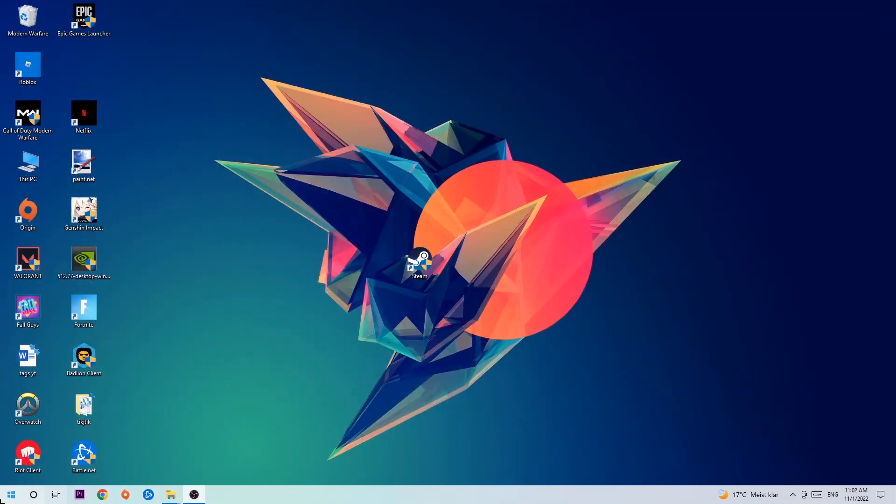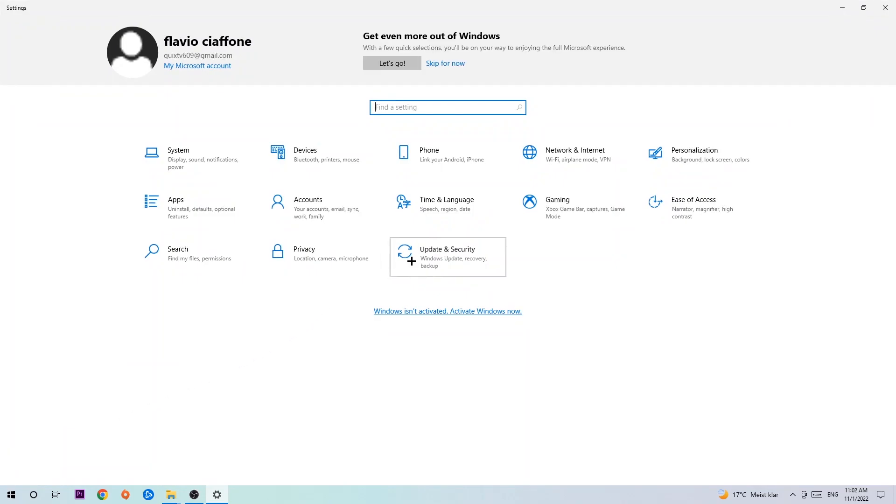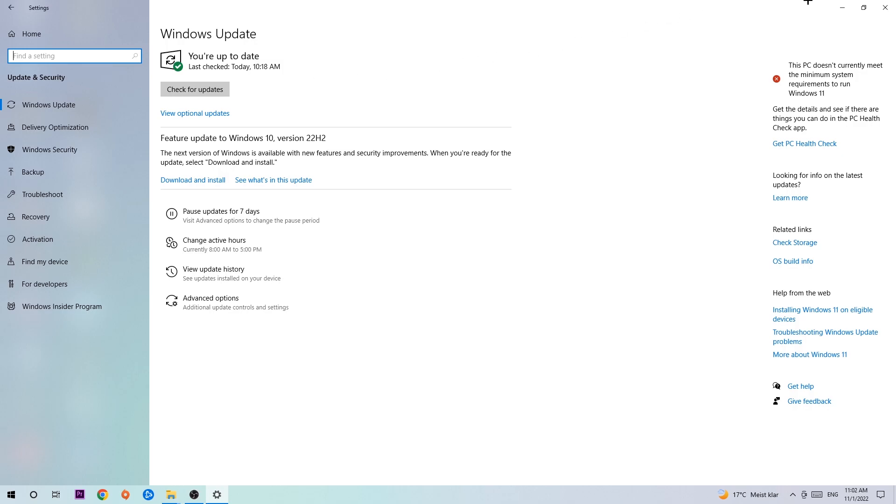Navigate to the bottom left corner of your screen, click the Windows symbol, open up Settings, and navigate to Update and Security. Stick around Windows Update and click Check for Updates. I know it sounds basic, but trust me — updating every single driver you can on your PC will help a lot with every kind of issue you're having, including crashing, lagging, or freezing. So download the latest version of Windows.